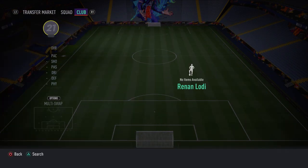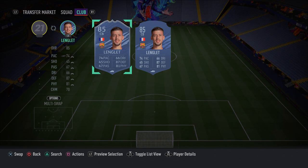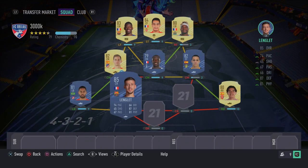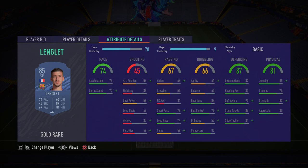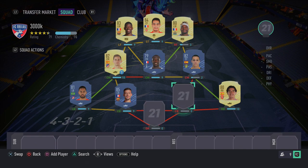In the left center back position we have Clément Lenglet — a fantastic, overpowered card. He has all the defensive attributes a center back needs plus a bit of pace: 87 interceptions, 90 defensive awareness, 86 standing tackle, 81 slide tackle, 83 strength, 76 acceleration, and 72 sprint speed. He's a very very good player — make sure you pick him up.